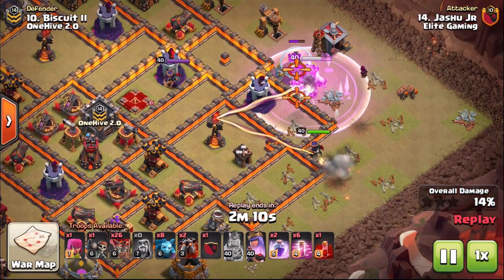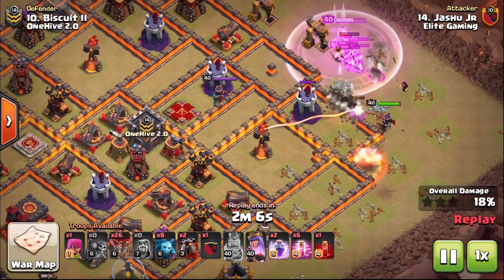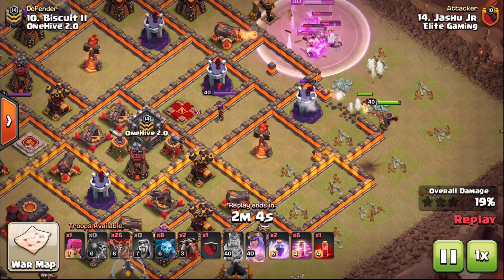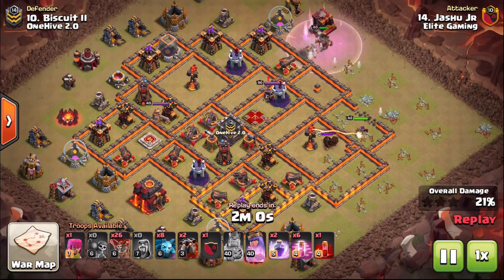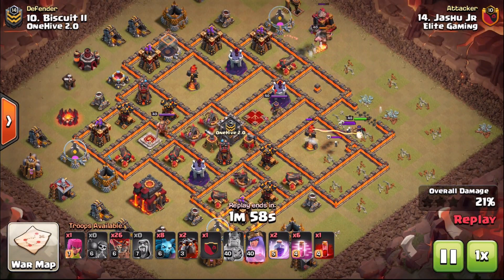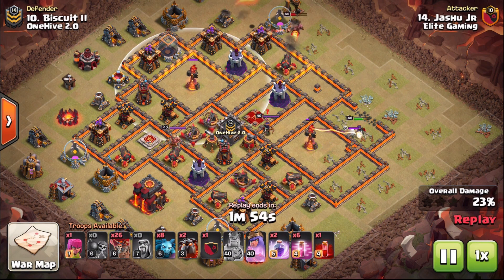The King obviously tanks for quite some time so it'd be a shame not to use a high damage troop behind him. Wallbreakers very nicely open that compartment for the Queen to just slot in there and take down that Inferno Tower.